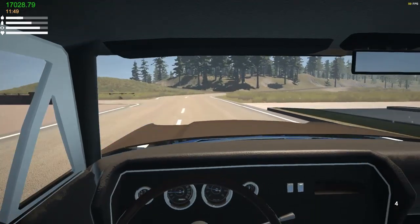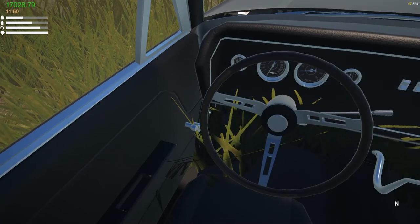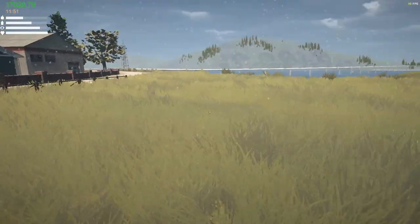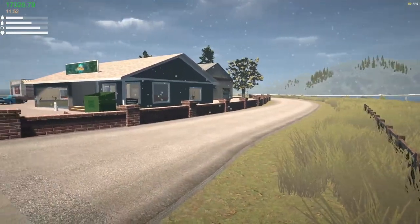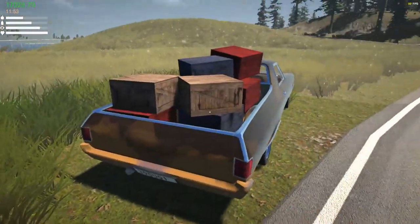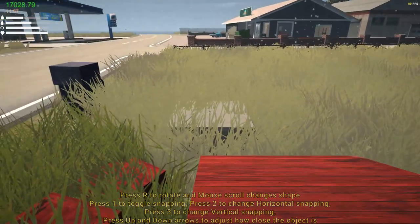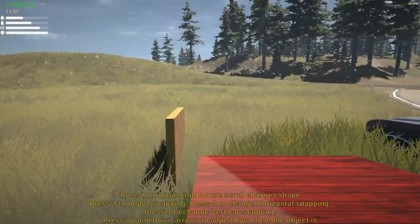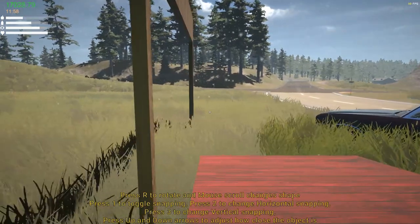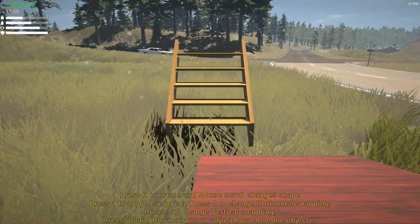All right, here we are. Where I was thinking of building a house was literally right next to my garage. Go ahead and throw the park brake on — there we are. We're gonna build a house right over here. There's already a nice little fence right here, which is great, and it's right next to my garage. I right-clicked on the build menu and it shows where you can build. If you scroll, you'll actually cycle through what you're trying to place — looks like a garage door, post, concrete beam, staircase.